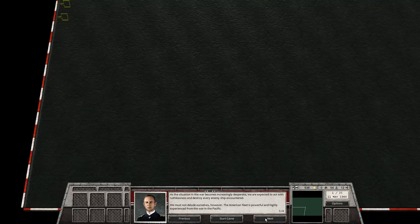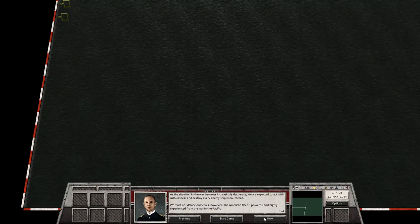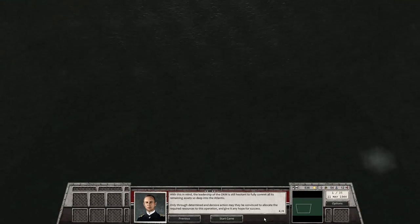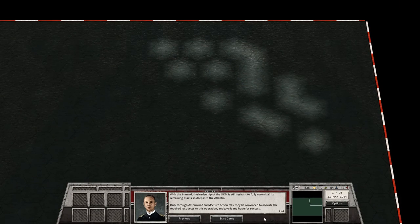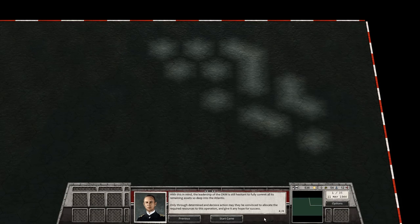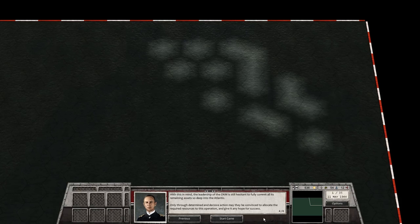As the situation in the war becomes increasingly desperate, we are expected to act with ruthlessness and destroy every enemy ship encountered. We must not delude ourselves, however — the American fleet is powerful and highly experienced from the war in the Pacific. With this in mind, the leadership of the OKM is still hesitant to fully commit all its remaining assets so deep into the Atlantic. Only through determined and decisive action may they be convinced to allocate the required resources to this operation.